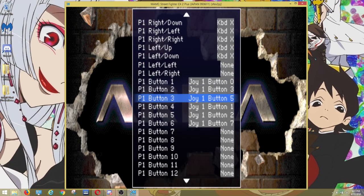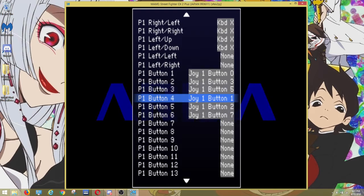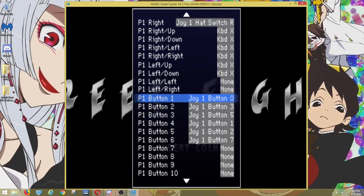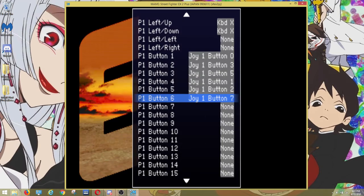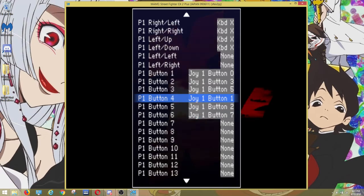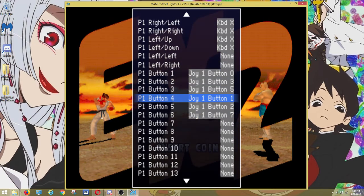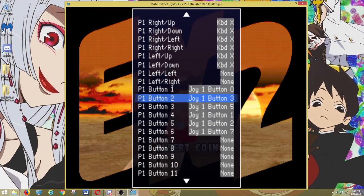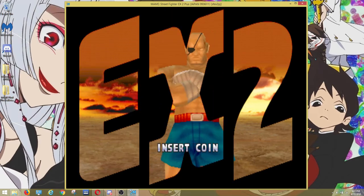You have buttons one through six. Pretty much you're good there — one, two, three, four, five, six — which is how it's laid out in the arcade. This would be left punch, right punch, and assist, then left punch, right punch, assist, left kick, right kick, assist. So pretty much how it's laid out in the arcades.